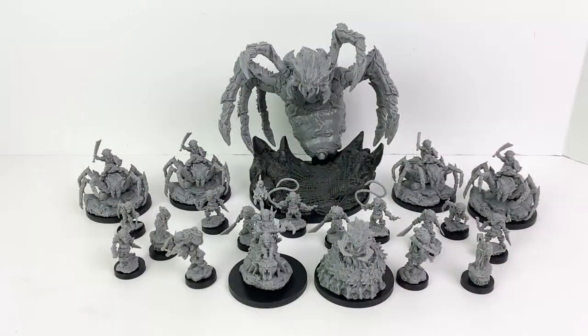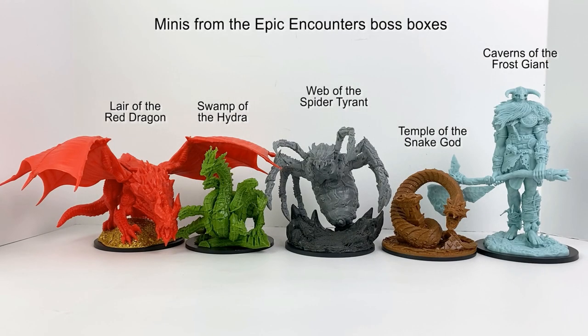If you do pick up Labyrinth of the Goblin Czar, here's what all the minis look like together. The spider tyrant, like all the Epic Encounters bosses, does summon minions to aid them — you can use the minis if you have them or the included tokens if you don't. And here's how our spider tyrant compares to the other Epic Encounters bosses we've had so far. Which one is your favorite?